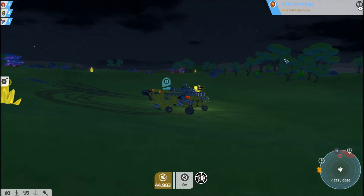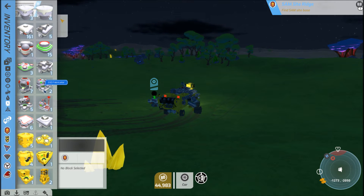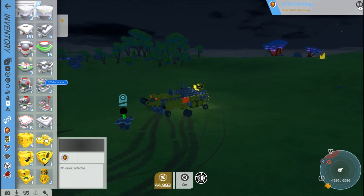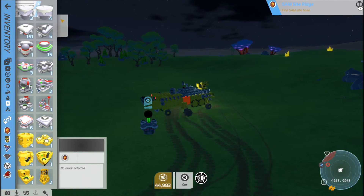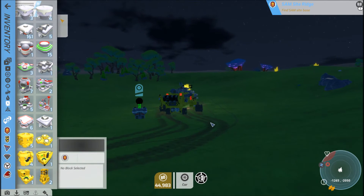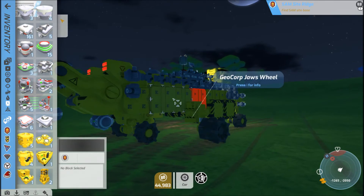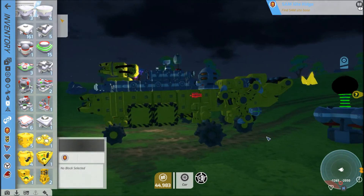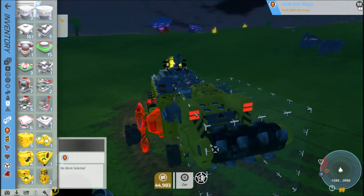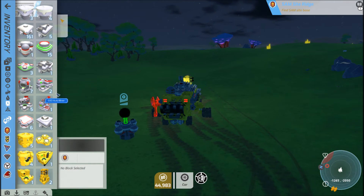Find the SAM site base. I'm going to have to take a moment and repair my tech before I find the SAM site base. All these petty little attacks — they're not anything to worry about on their own, but you get pounded by so many of them that before you know it you've lost shields, defenses, weapons, or attachments, and your power is completely zapped because you've been repairing so often.